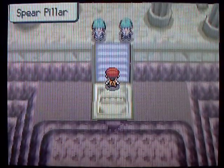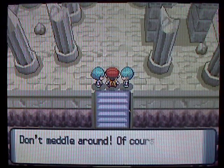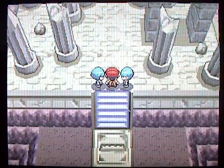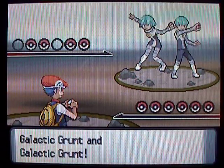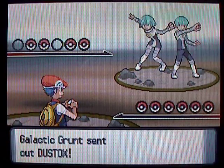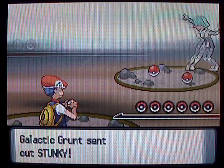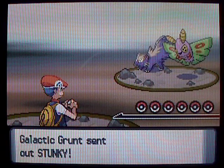Or outside, I guess, because the Spear Pillar is like the very top of Mt. Coronet, and it's just like this crazy place. And right away you'll run into a couple Galactic Grunts, and they're gonna battle you in a double battle. There's nothing different about this battle compared to any of the other Galactic Grunts you've fought — they just happen to be sitting on top of the Spear Pillar, so nothing to worry about here. But they're sort of like guarding the Spear Pillar because they don't want you to get in.